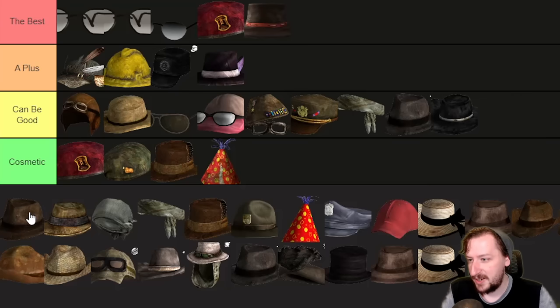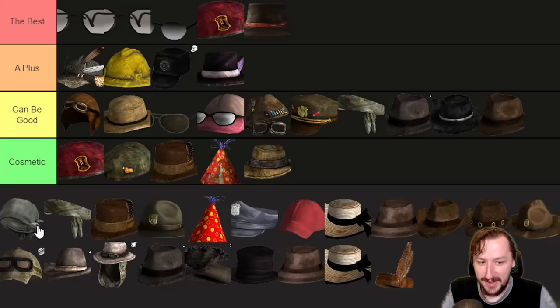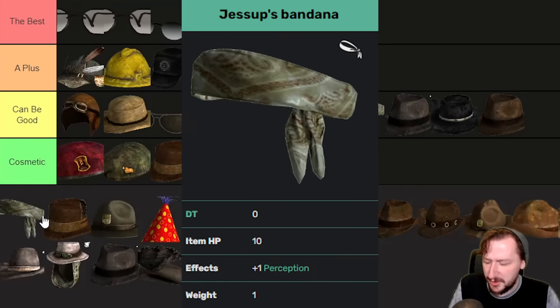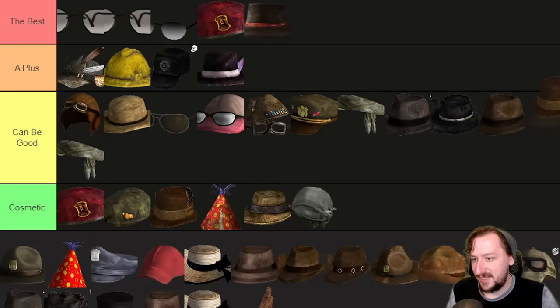Then we've got the Fancy Gambler Hat — same as the other gambler hat, plus one perception, going into the 'it can be good.' Then we've got the Fedora, which doesn't do anything, so it's going into cosmetics. We've got the Head Wrap, which doesn't weigh anything, doesn't protect you at all, doesn't have anything to it — purely cosmetics. Then we've got Jessup's Headband, which protects for zero, weighs one, and gives you plus one perception. For a unique item being the same as every other hat, it's just going to go into the 'it can be good' — it's kind of a bummer that this doesn't give you something else. Then we have the Old Cowboy Hat: plus one perception.